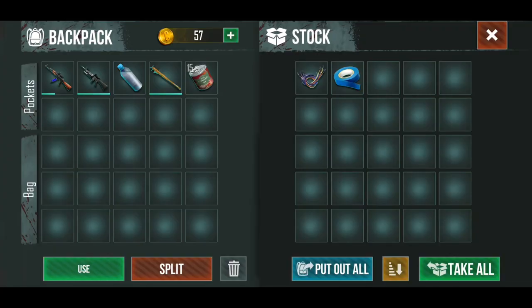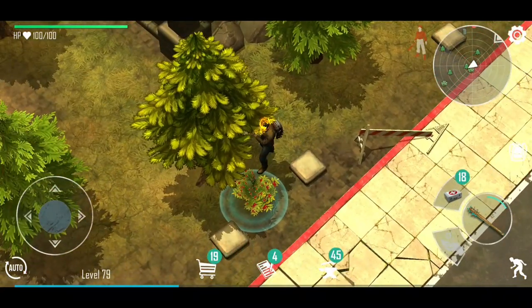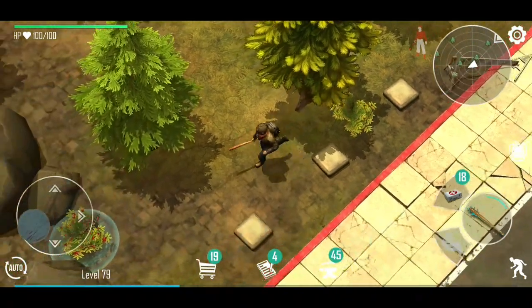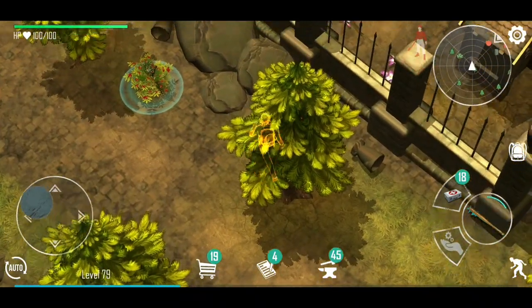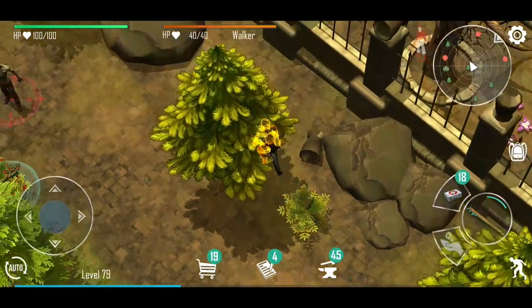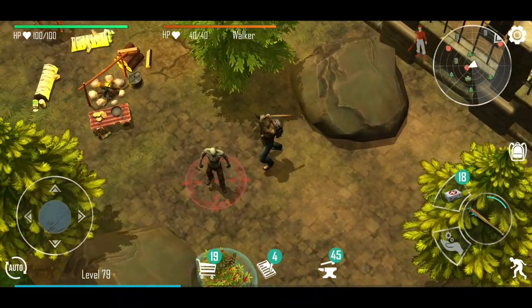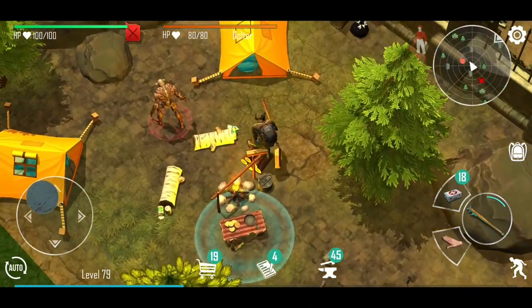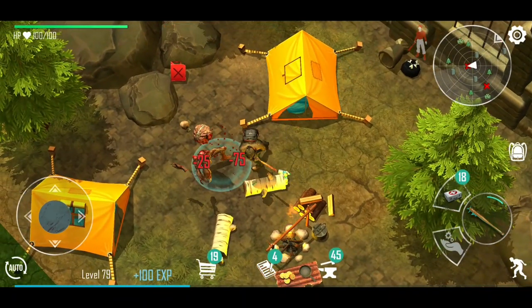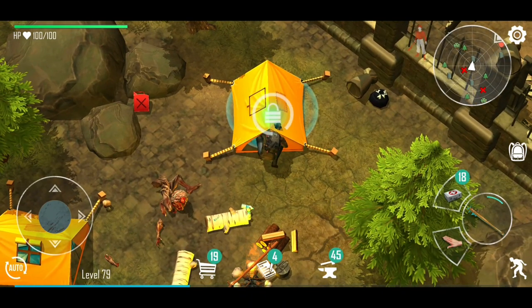I'm going to start looting at the same time and see if there's anything of interest here. Right now it's just the basics — some food and whatnot, nothing really too crazy. Here's the exterior part. Got some nice little flowers over there. Here's a walker, so let's just go over and take this fellow out. Should be able to one hit — there we go. I'm just going to sneak and get this bolter.